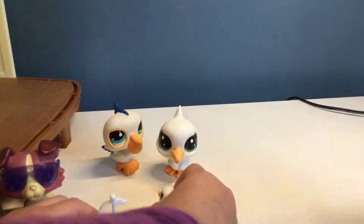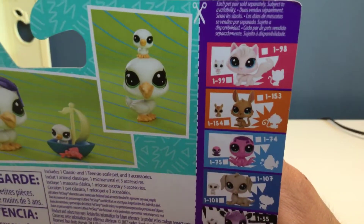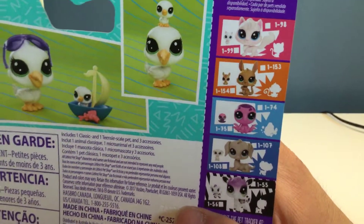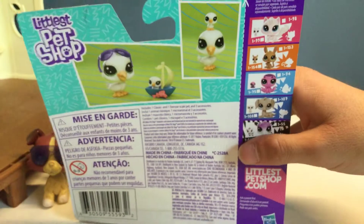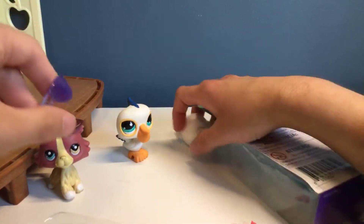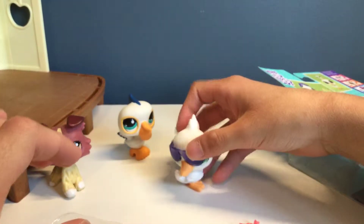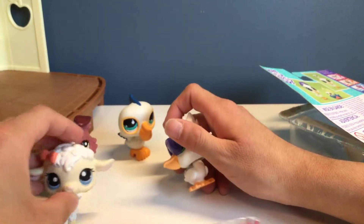Look on the back — there are other ones you can get. Abby, can you move out of the way? So you can get that pretty cat up there with the little baby kitty. That's cute. You can get a kangaroo, a dog, a cow. There was also a sheep, but I didn't really like it that much. It was like the pink one — yeah, but this sheep is cute.